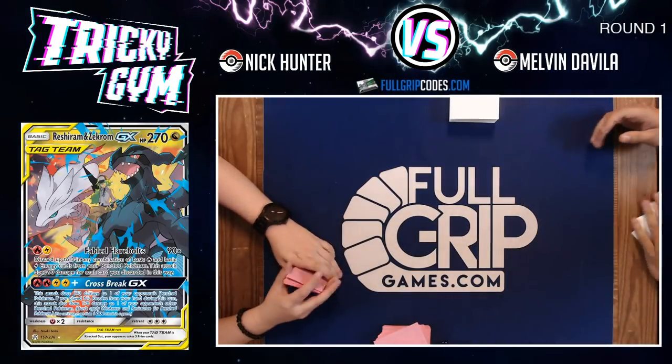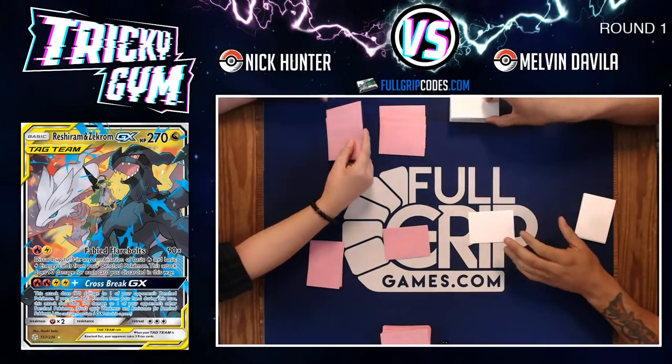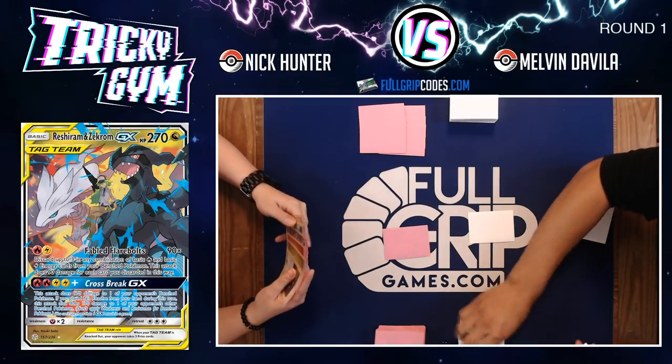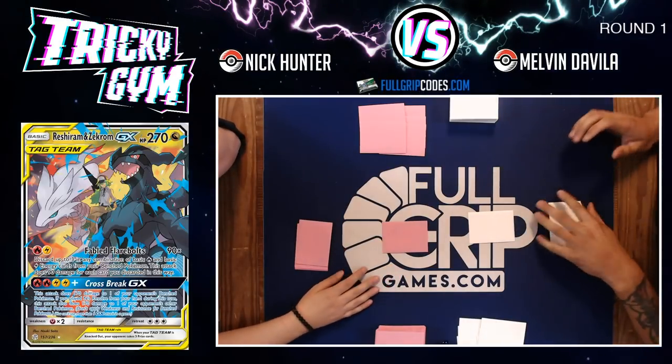Players are getting ready for the first round of the Fulgrip Games League Tournament, featuring new cards from Cosmic Eclipse. We've got Nick Hunter on the left with his Reshiram and Zekrom Tag Team GX deck, and Melvin Davila on the right with his Mewtwo and Mew Tag Team GX.